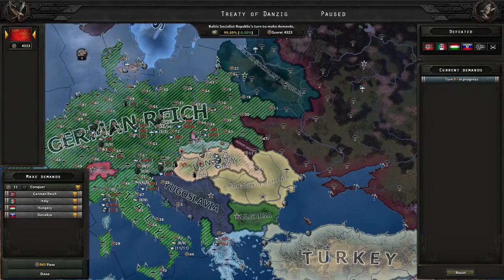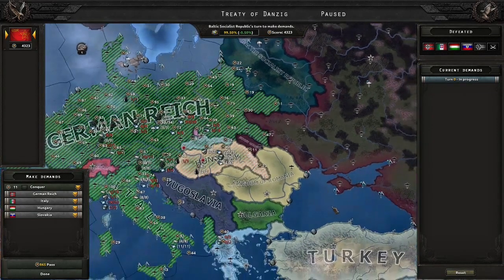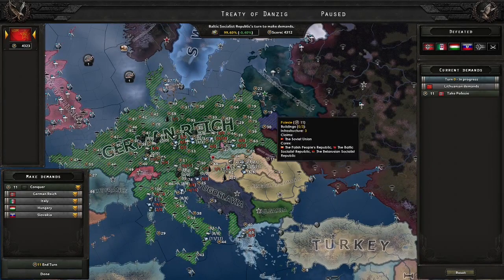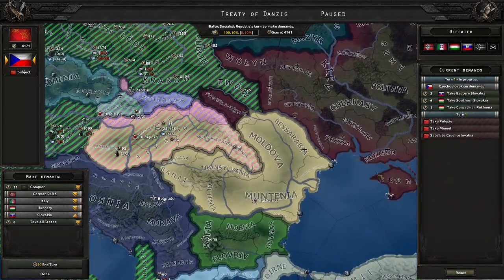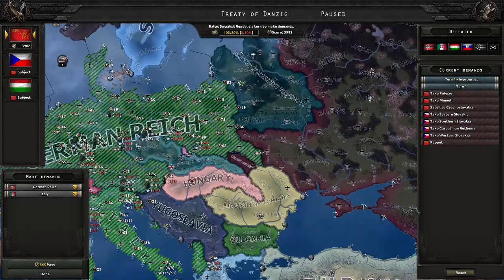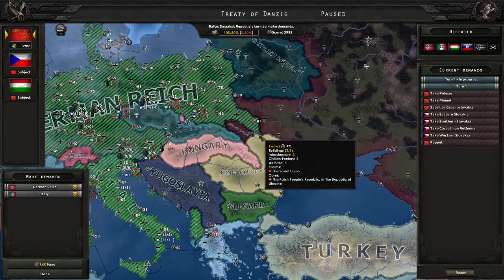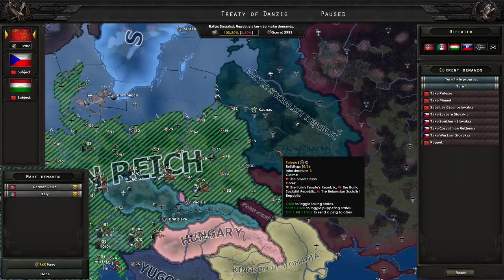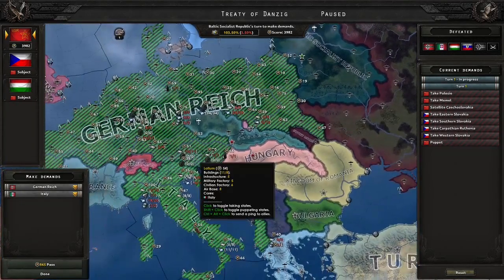Depending on how good your Order 66 will do, you may or may not have gotten the achievement while at war. But if you haven't, just make sure you take Berlin and Warsaw in the peace deal. We'll just take what looks good. Imagine being Romania, seeing Hungary be capitulated just days after you give away North Transylvania. We probably could have called in the Soviet Union to get rid of this little border gore. The same thing for giving Poland back its stuff — we could, but we also hold Polish cores so that would remove some of our cores too. Looks like we're just going to have border gore.